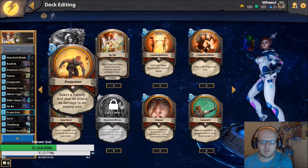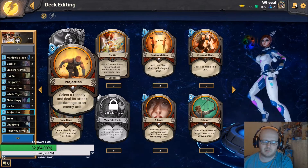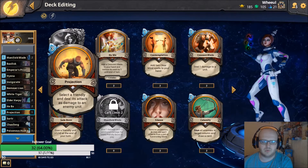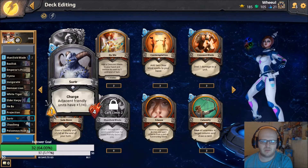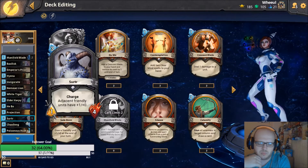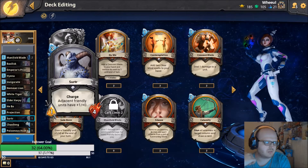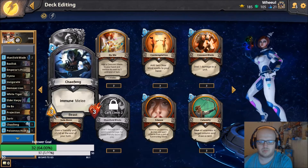There's a friendly attack that deals damage to an enemy unit - it's a great card. Given the amount of buffs you're going to get on your beasts, it deals a lot of damage which is awesome. Serta is a personal pick of mine - the only one-of three-drop in the deck. Charge: adjacent friendly units have plus one attack. It's a crazy card - that extra one attack could be the difference between winning the game.